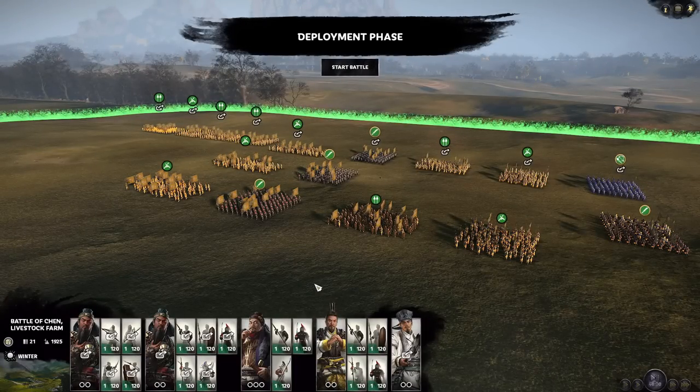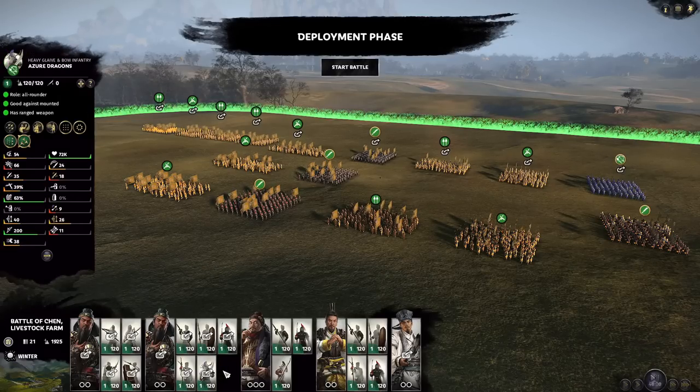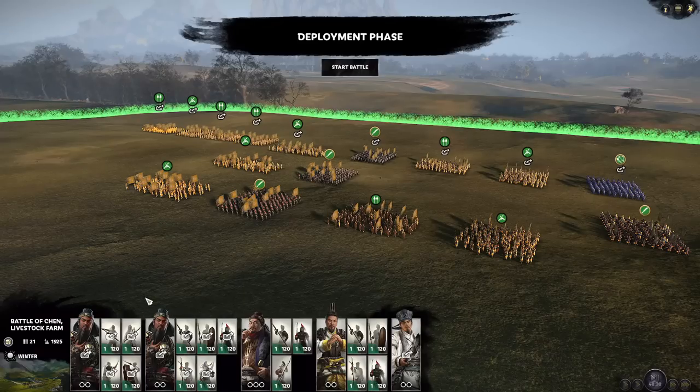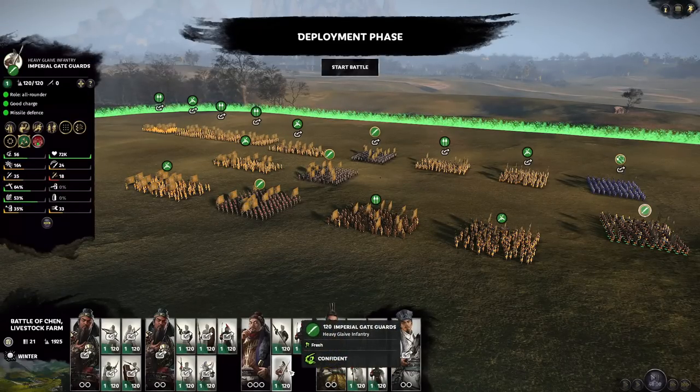Here we are in game in a custom battle where we are showcasing all these units, having recruited multiple copies. First we have 9 of the 10 units recruited on a champion of our choice — in this case Guan Yu — as his skill tree is pretty regular in terms of retinue bonuses compared to a generic champion. We decided to use the same general for the units so we don't have the general stat changing any of the actual values. Then we have a 10th unit missing from Guan Yu, and that is the imperial unit — the imperial gate guards — because imperial units are only allowed on certain generals such as He Jin in custom battle.